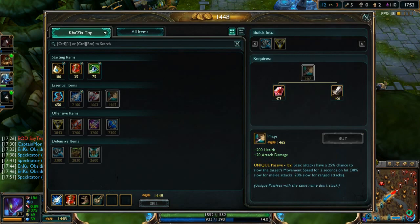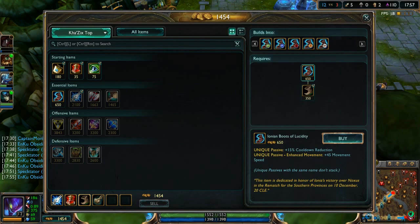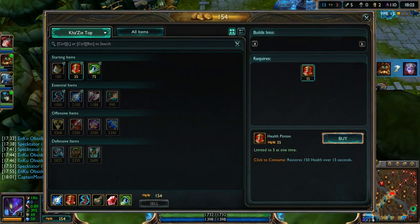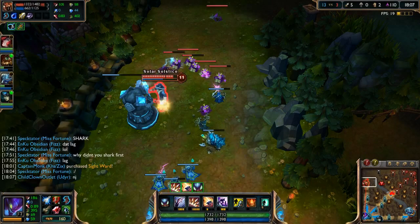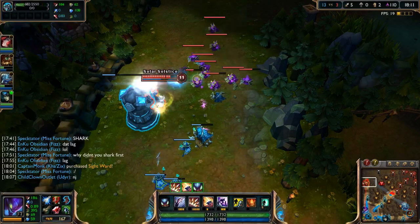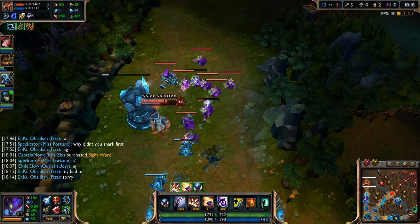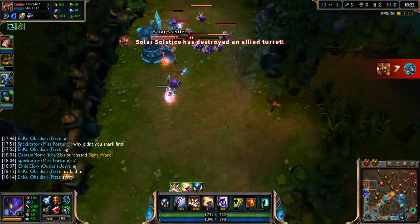We grab Brutalizer then Ionian Boots and a Health Crystal — two wards and two health pots as well. Gangplank is taking our tower so we need to head back top and destroy him again. He doesn't have attack speed yet so he probably won't finish it before we arrive. We save our Leap to jump on him as soon as we get there.